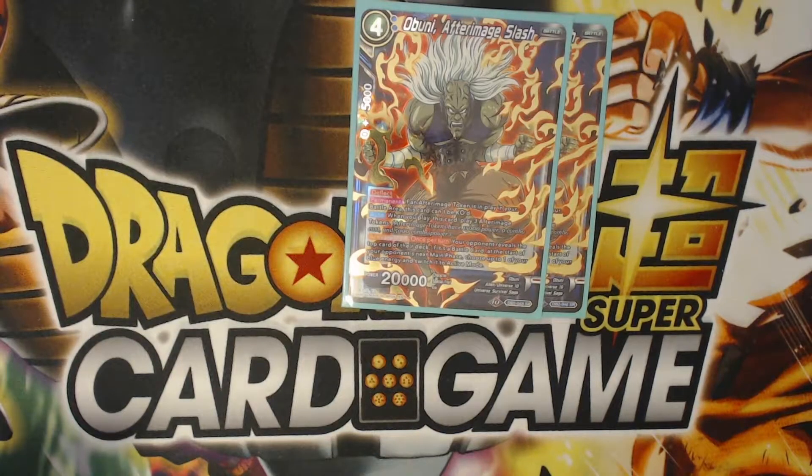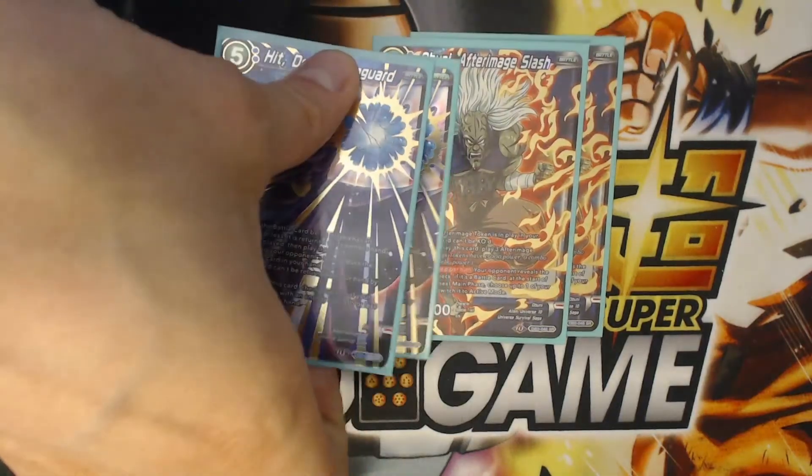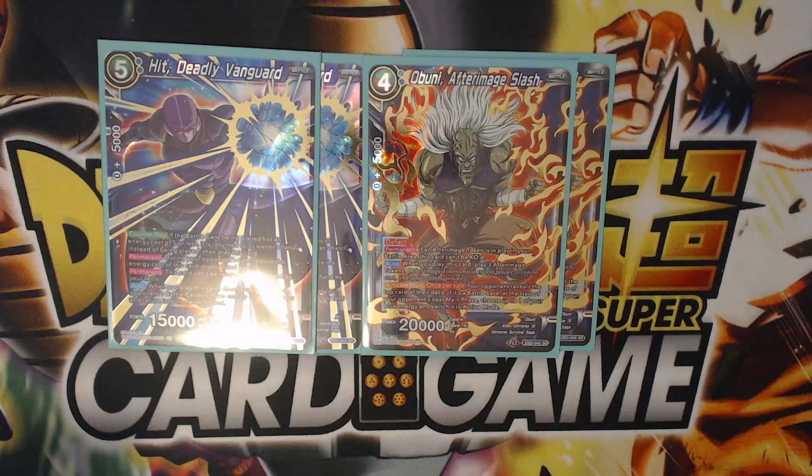For more blue, we have two Abunis and two Hits. Abuni is obviously amazing — if Abuni is the first card you play, you can't attack with Abuni, but you can attack with all three of the tokens because they are token cards. You can also re-stand an energy with this card. At a minimum, if I don't have a Beerus or Sensu Bean in my hand, I can re-stand two energy every turn — one with my leader ability to re-stand a blue-green, and with Abuni, if the top card of my opponent's deck is a battle card, I can re-stand another blue energy.